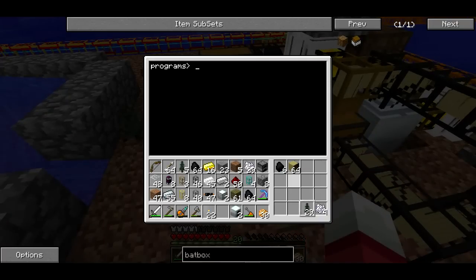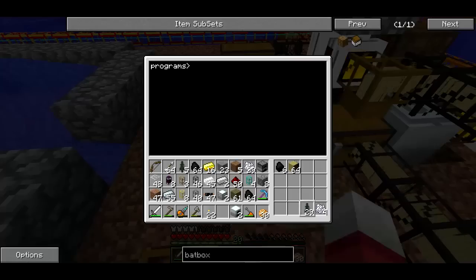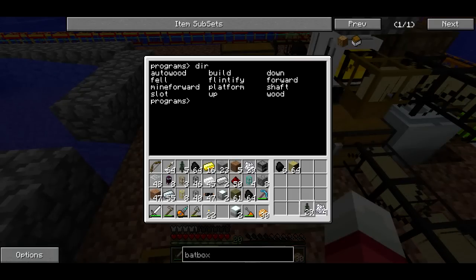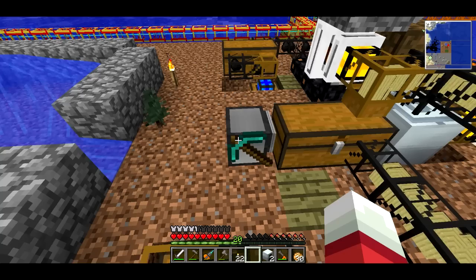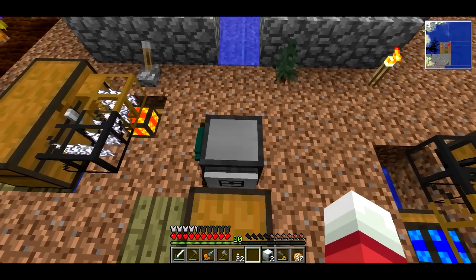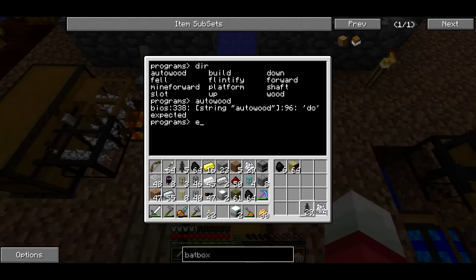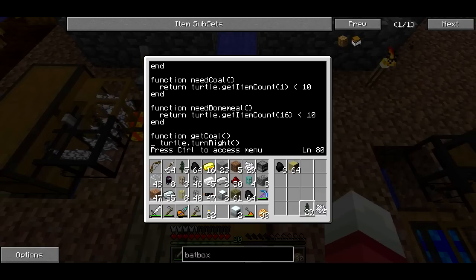I've purposely removed a bunch of the charcoal and bone meal just to test if the turtle's program is going to work correctly. I've created a new program — I copied 'wood' over and called it 'auto wood', and added code to grab bone meal and charcoal automatically. Let me just make sure... running 'auto wood'. On line 96 there's an error. I can debug this with you guys — I just have an extra parenthesis on line 96.